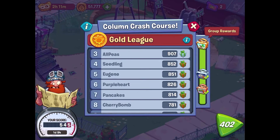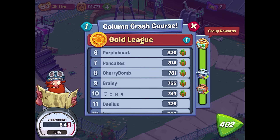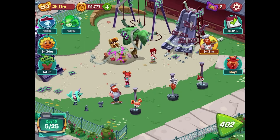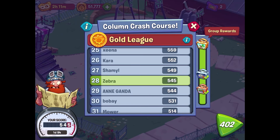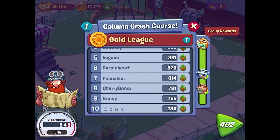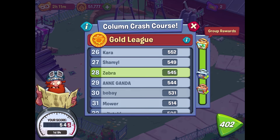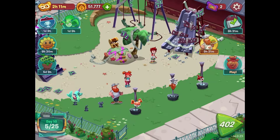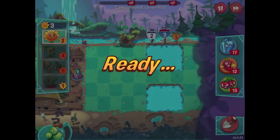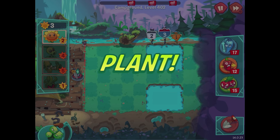Looking at the league — we almost have enough to get to the next reward, though we haven't quite gotten that yet. We're very very close. Still a lot to climb to get to the top of Gold League, which is definitely a more involved league overall. For level 402 we're keeping things simple with sunflower, pea shooter, bamboo shoot, and Tangle Kelp.